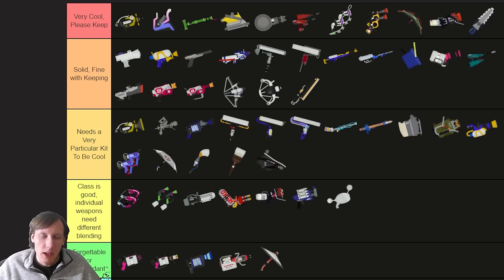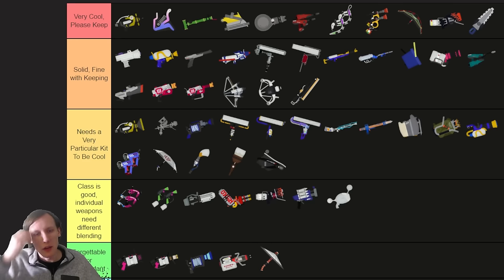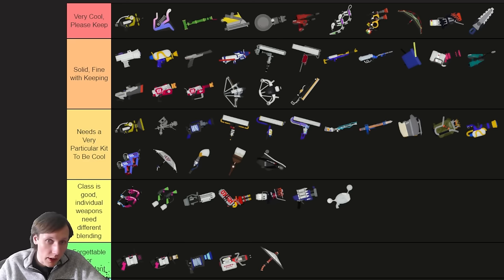Heavy Splatling — I feel like this is the beginner Splatling, the Tri Slosher of the Splatling class. You have to be a little bit slower and more patient, but once you do, you are just lasering people. It's not such a long charge time that it feels frustrating to play, but it's heavy and slow enough that it's okay to make it feel really powerful. As long as you're patient and willing to set yourself up right, you get rewarded for good positioning by being able to mow down two or three players in one go. It's good that it's relatively simple compared to Ballpoint and Nautilus. It's a much more simple stripped-down version of the weapon for people to learn first, and it does that really well.